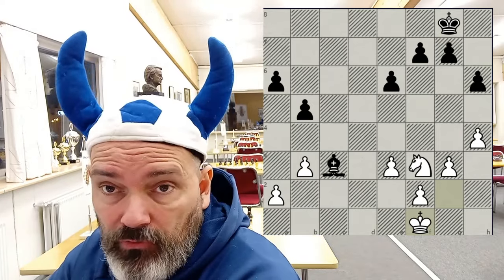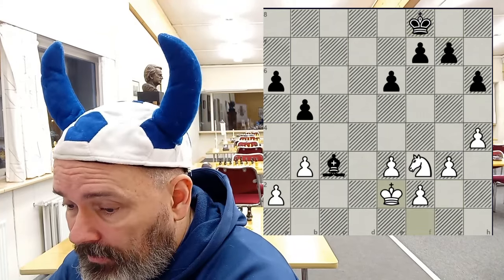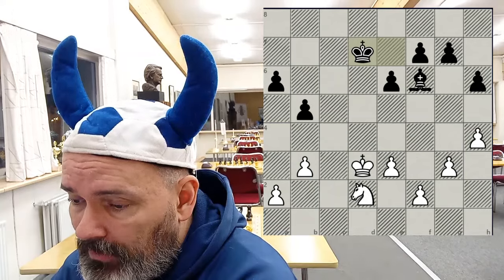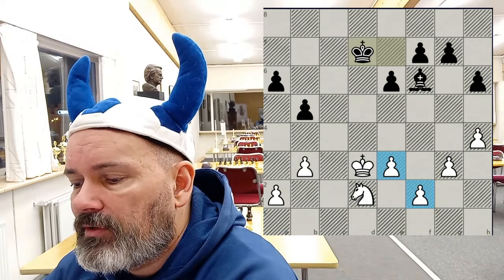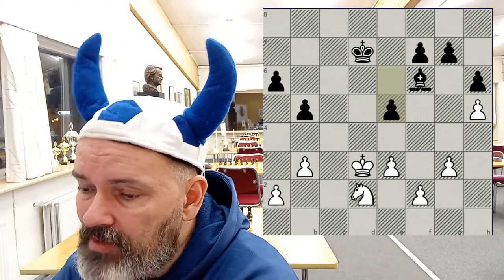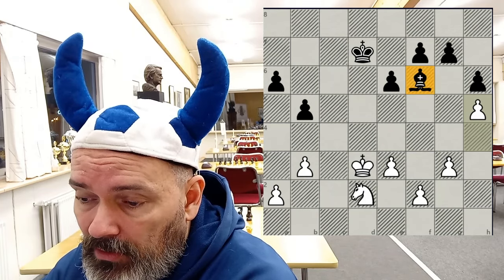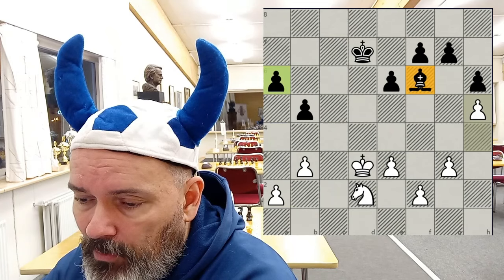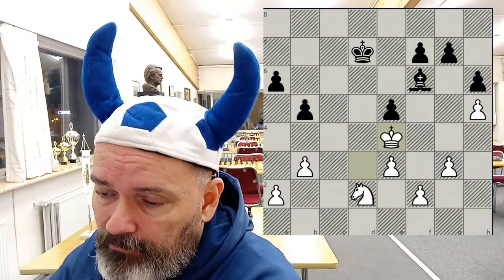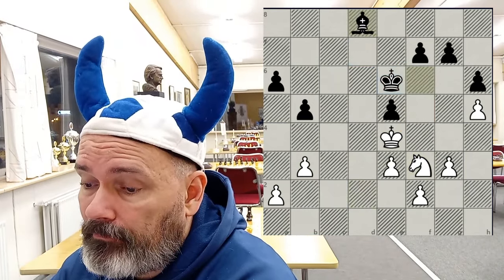Most likely this endgame should be drawn; black should be fine. But still, we can play for something. King to e2, bringing the king into the endgame — logical chess by both players. Knight d2, king to d7. White starts to break up the pawn chain restricting the bishop, but also needs some space: h5, e5. Generally I'd advise black against putting too many pawns on the same color as the bishop. These pawns are well placed to control squares in cooperation with the bishop. King e6 — doesn't want to give away key squares. Knight f3, bishop to d8.